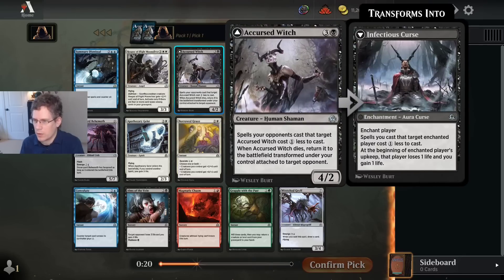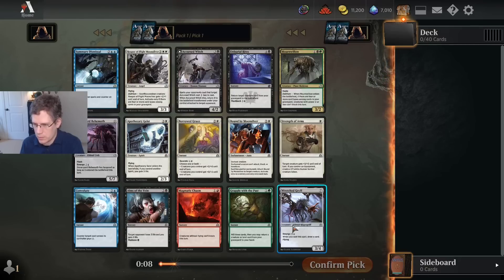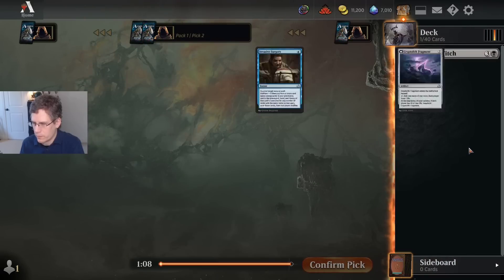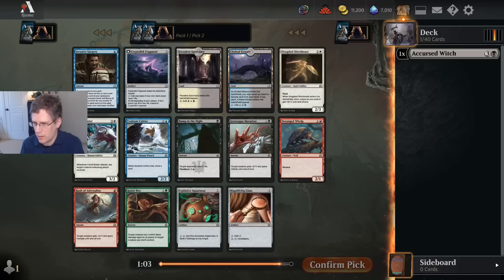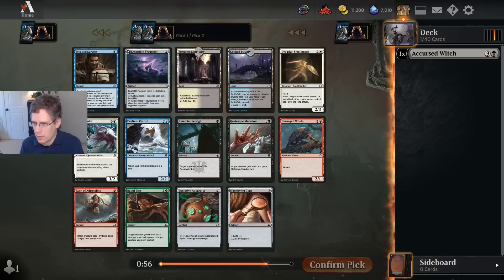I think the best card might just be Cursed Witch. I found this card to actually be pretty strong — it's one of the few cards that has remained in the set that's actually pretty good to emerge. One of the things that got a little bit lost in making this remastered set is that a lot of the cards that synergized well with emerge were cut, which is kind of unfortunate. Here we've got another flashback card, Bump in the Night — really not a particularly good card. This pack is quite bad.